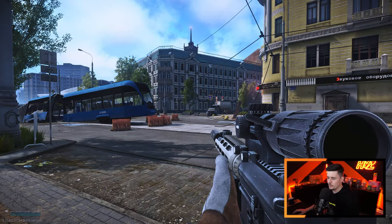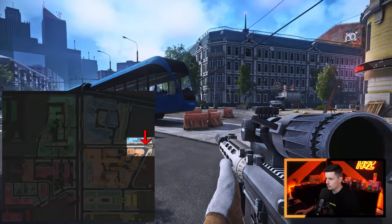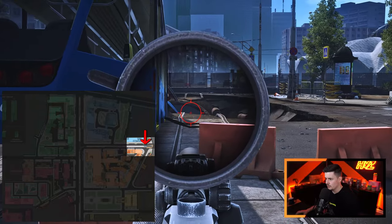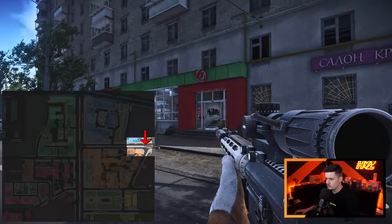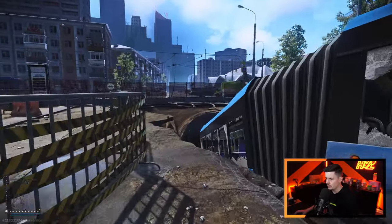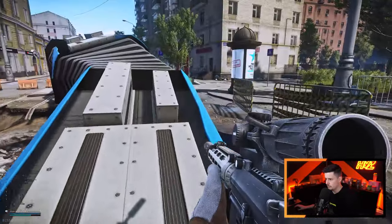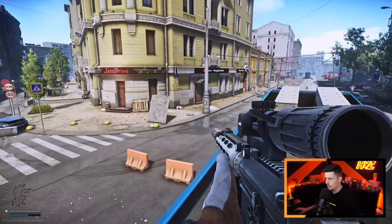So on Streets, the first spot I'm going to show you is really close to the Catacombs extract, the Scav extract, and also the sewer extract down here. You can spawn in the back of the store here — if you spawn here or anywhere near here, what you can do is hop on top of this tram, hop on top and run across it, and you have really good lines of sight.